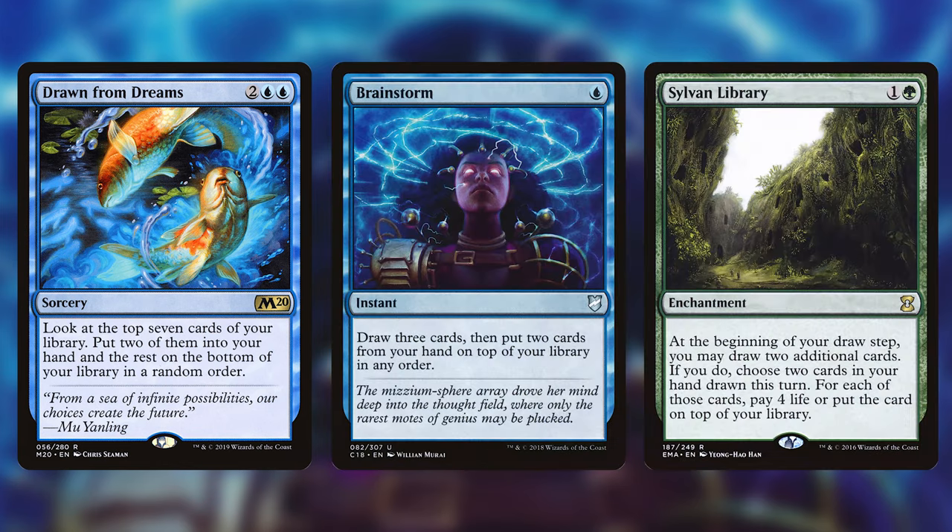Finally we have Brainstorm and Sylvan Library. Brainstorm says draw 3 cards and then put 2 cards from your hand on top of your library in any order. Sylvan Library says at the beginning of your draw step you may draw 2 additional cards; if you do, choose 2 cards in your hand drawn this turn — for each of those cards, pay 4 life or put those cards on top of your library. These cards work very well with fetch lands to shuffle away cards you do not want.